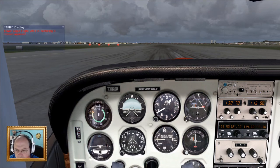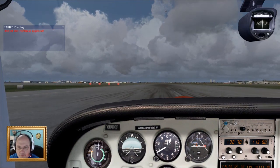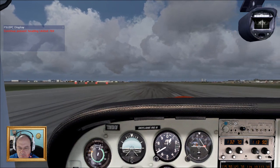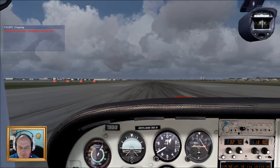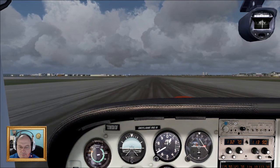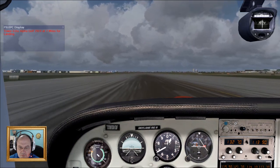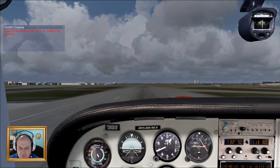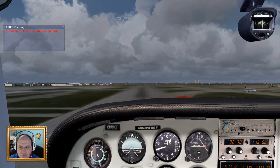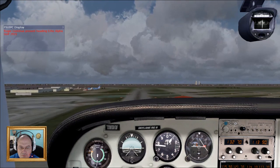Eagle Flight 2818 is declaring a missed approach. Here we go. Tower — United 769, at 6 miles for landing. United 769, continue approach. Present heading United 769. Continue present heading, United 769. Approach — Roger, continue present heading. Echo Alpha Gulf 2919.